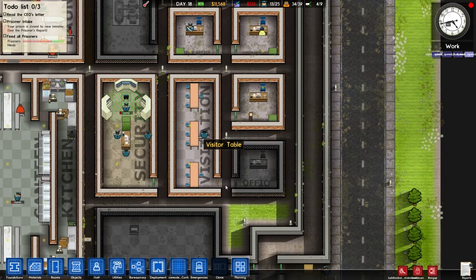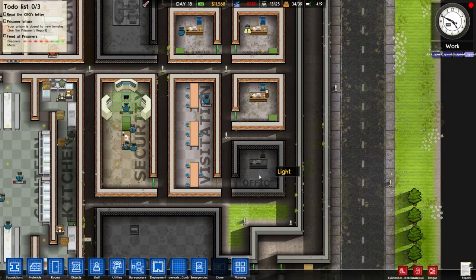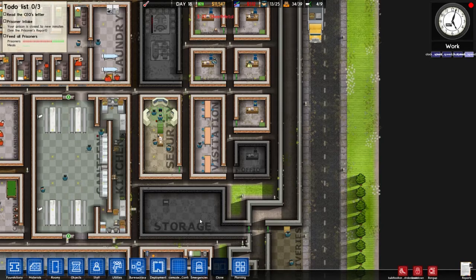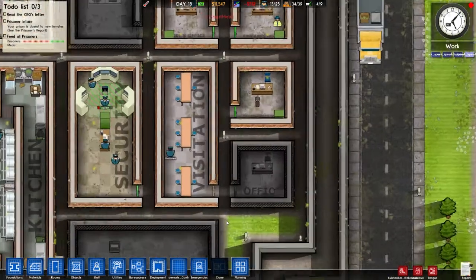This was going to be an office for lawyers, which haven't been implemented in Alpha 12, and I don't see them being on my radar for Alpha 13 at this point either. So I'm going to demolish that.